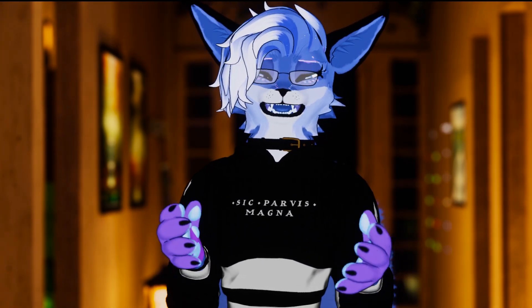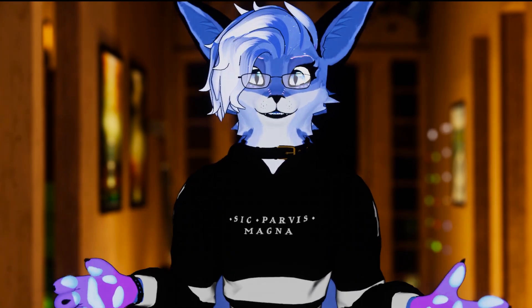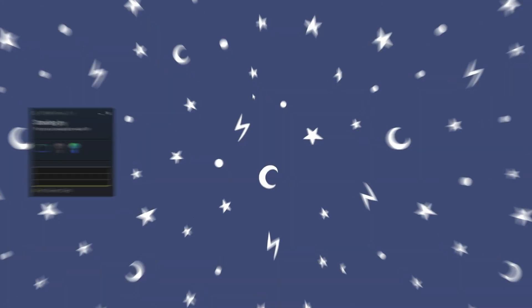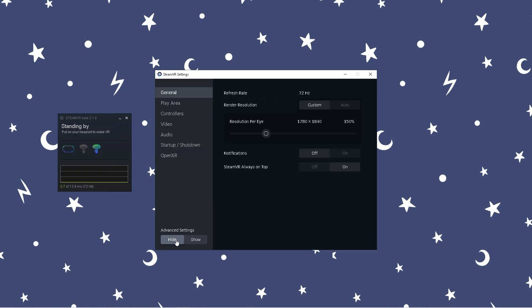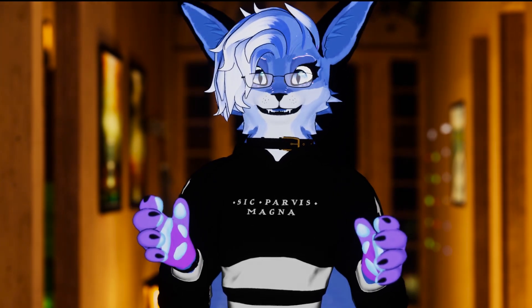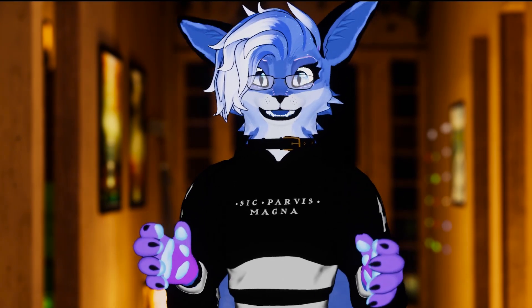The SteamVR menu gives us a bunch of options to get the best performance out of our VR games. While you have VR open, head into the SteamVR window, hit the hamburger menu at the top left, and click settings. Make sure you have advanced settings turned on at the bottom left. Under the video tab, first remove advanced super sampling if you have it on. This option is extremely demanding, and if you've been running VR with it on, turning it off will give you an instant increase in frame rate.